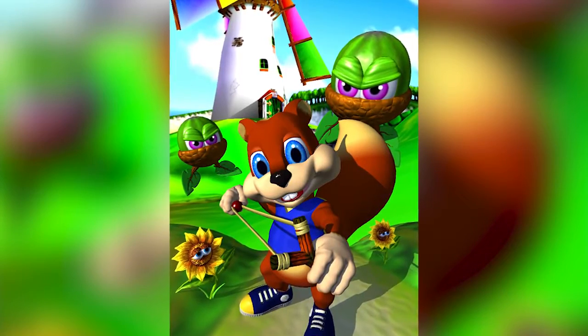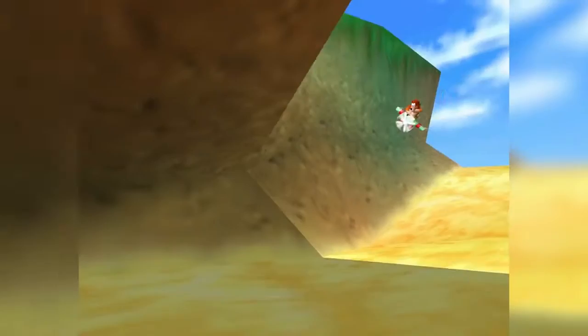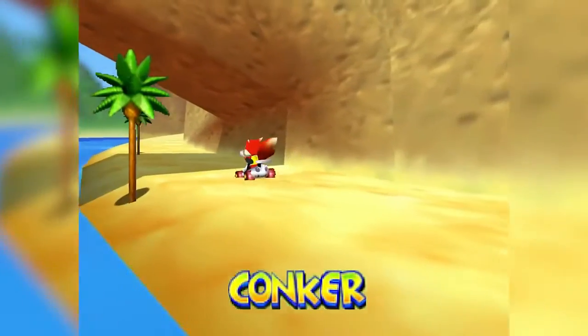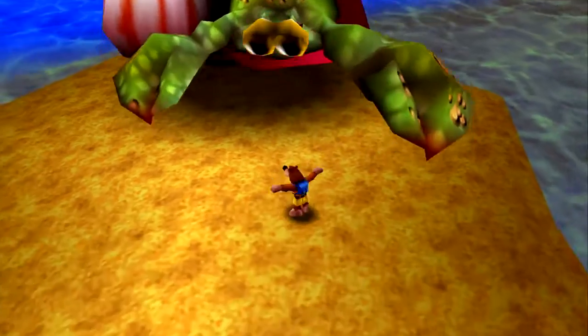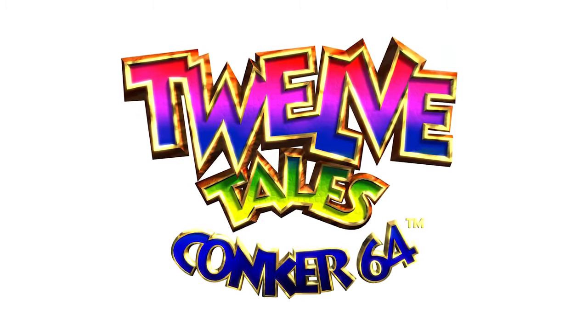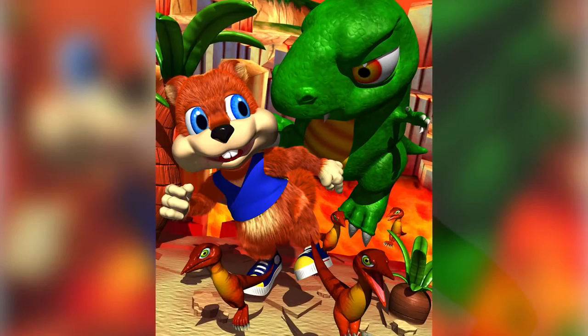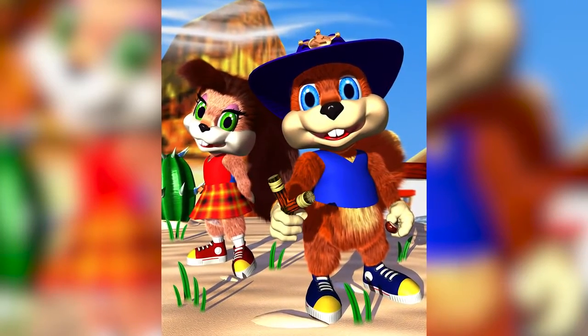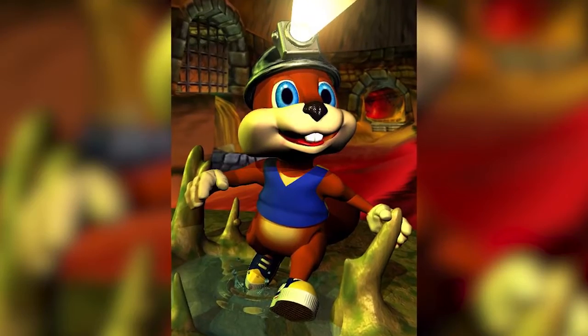Conker's Quest, as it was called way back then, made its debut at E3 in 1997 alongside the first major showing of Banjo-Kazooie. Both Conker and Banjo appeared in Diddy Kong Racing later that year, well ahead of their own adventures. By the time Banjo-Kazooie was released in 1998, Conker's Quest had already gone through its first name swap. 12 Tales Conker 64 gave a better idea of all the different settings Conker's adventure would take him through — there was a prehistoric jungle, a gladiatorial arena, and a cowboy frontier just for starters. Most importantly though, there were different hats for each one. And who doesn't love different hats?